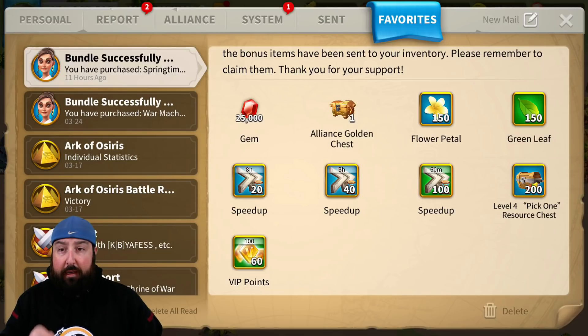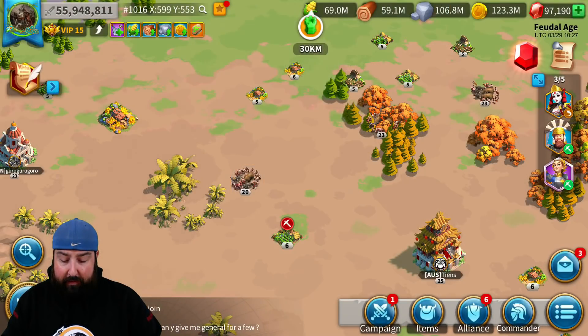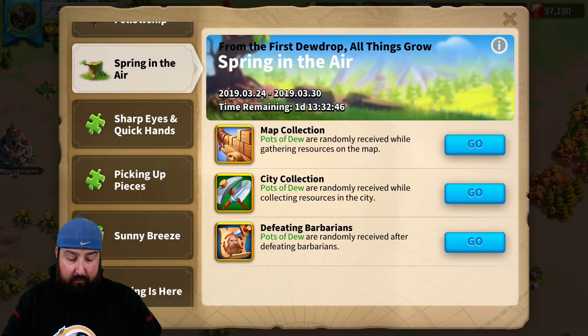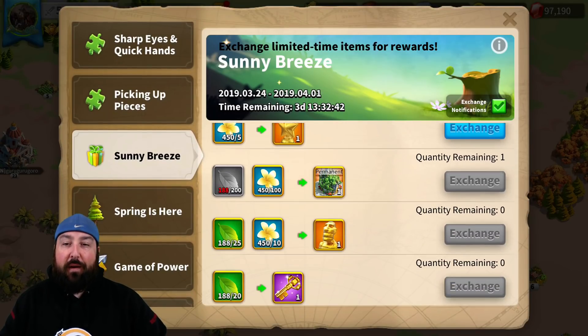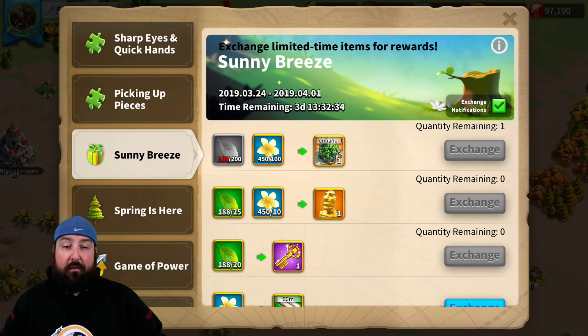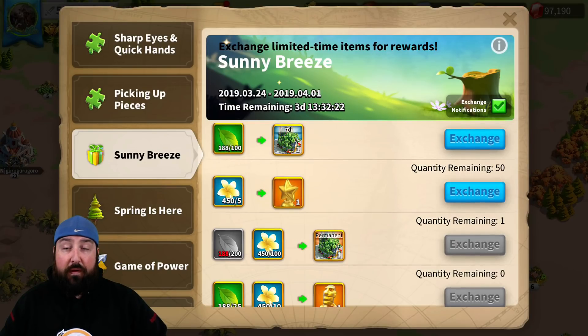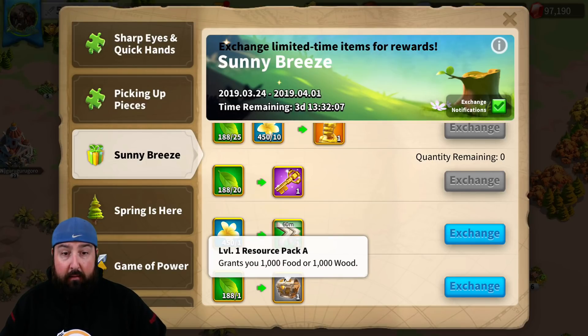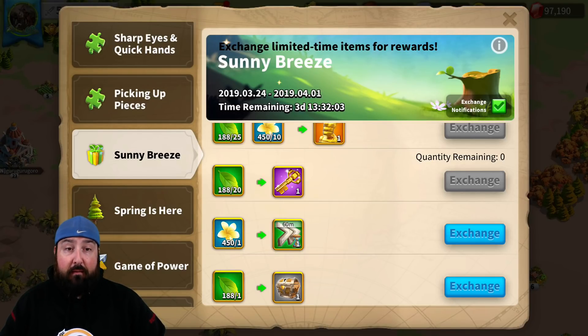Let's also go through some other things. You get green leaves and flower petals with this Jubilee Bundle, and those go into the event exchange. As you can see, I've already gotten all the legendary sculptures and all the golden keys that I can get. I've still got 450 flowers and 188 leaves, and I'll probably get another couple hundred leaves before this whole thing is done because the event still lasts for another three and a half days. Those leaves I'll probably be putting into the resources exchange — it's not much, but it's something, because there's really nothing else for me to get.